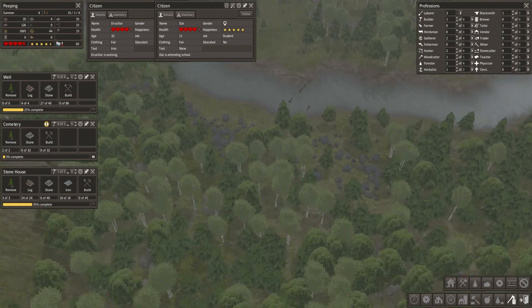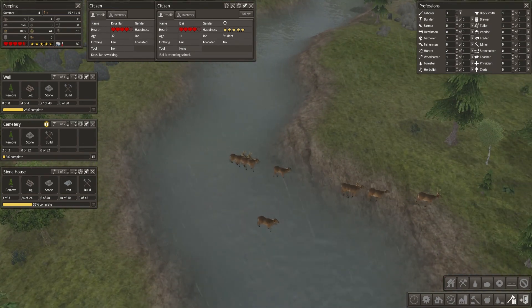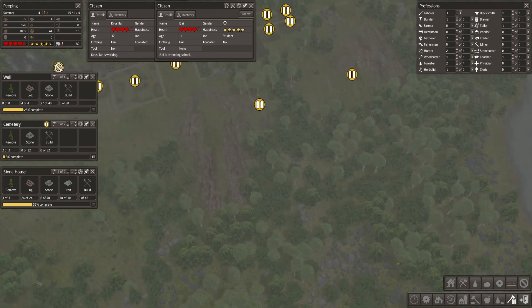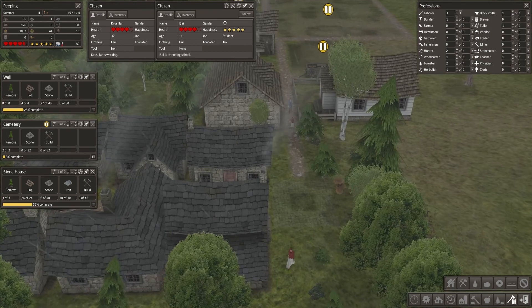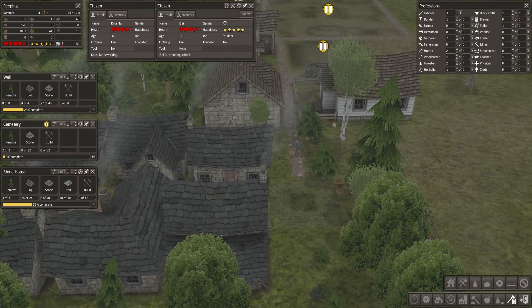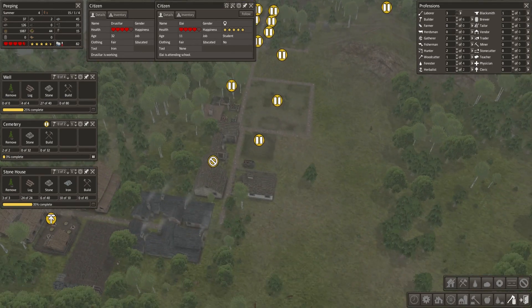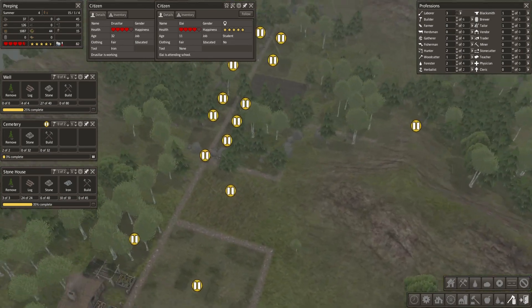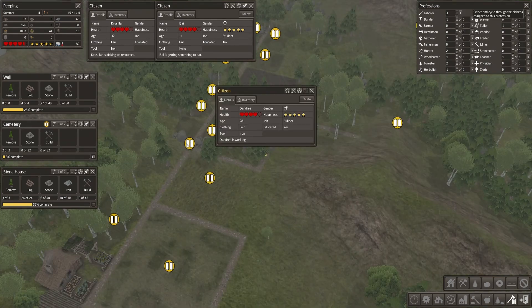Oh my god, look at them migrating through the water — trying to get away from us and our sprawling buildings! Well, sprawling might be pushing it a little at the moment, but they will be sprawling. What are we doing? This well — we just need stone all the time.